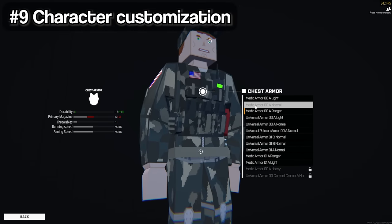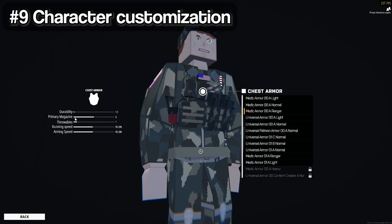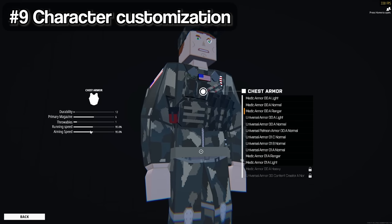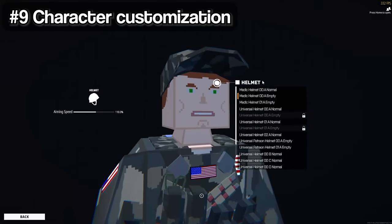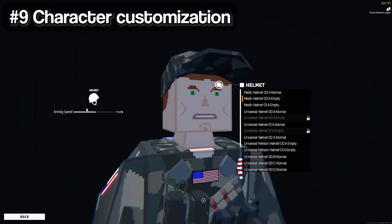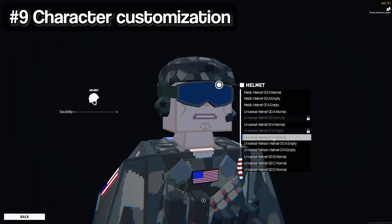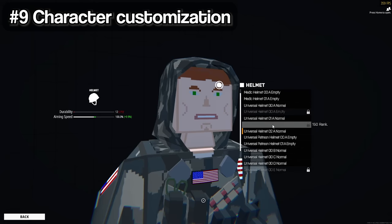A lot of people didn't know this, but you can actually customize your character in Battlebit. This will determine the amount of mags you have, the equipment you have, how fast you run, and how fast you ADS — it's pretty important. I recommend you use the ranger vest on medic. You do run and ADS slower, but the amount of mags you get for that tradeoff is absolutely worth it.